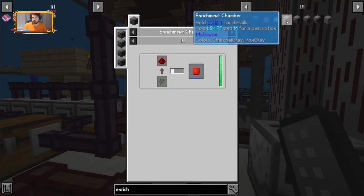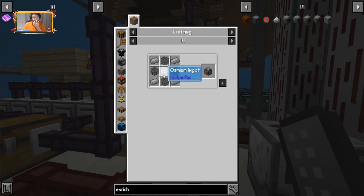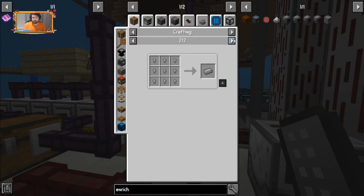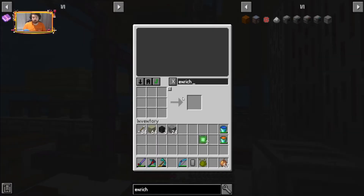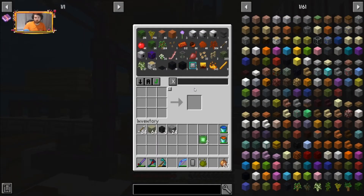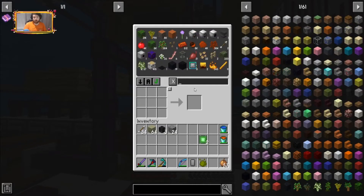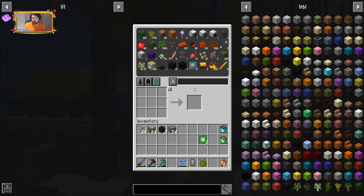I need an enrichment chamber and steel casing. I hope I have a steel ingot — I do not. So I've got to figure out how to make a steel ingot and I'll be back.